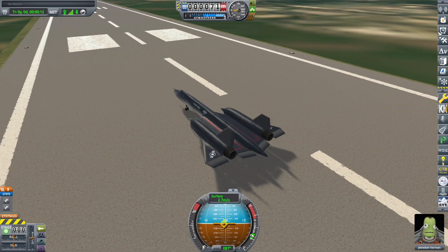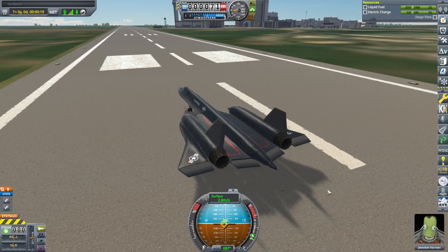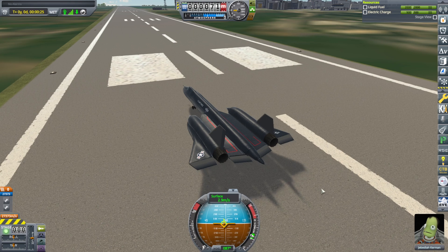I'm going to fly the SR-71, also my own model, except for the B-9 procedural wing parts. We are going to fly around and take a look here, and then I'll use other vehicles to explore some of the other planets.